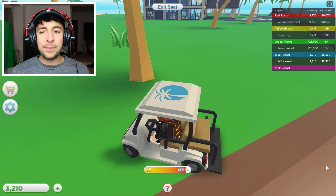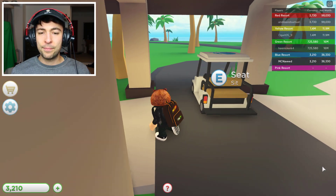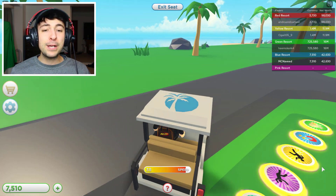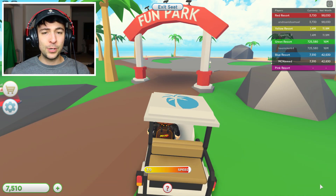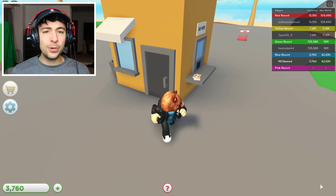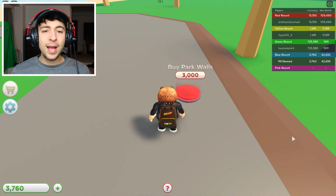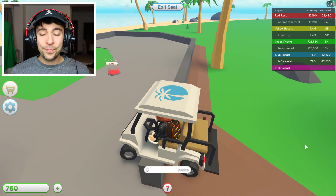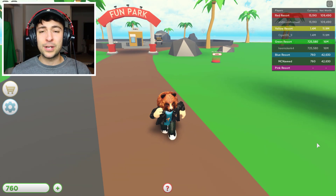Let's head back to the main hotel and collect as much cash as we can. I'm glad we bought this golf cart — it's definitely serving a great purpose. We have 7,500 saved. Let's head up to the fun park and figure out what we can buy. The booth should be a source of more income to speed things up. It does seem like tickets are going in there, though I can't see the cash directly — I'm guessing we have to go collect it.